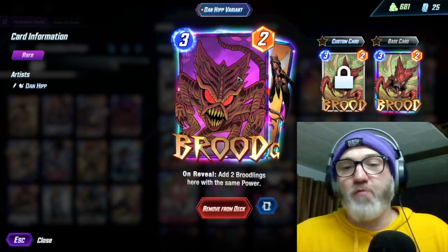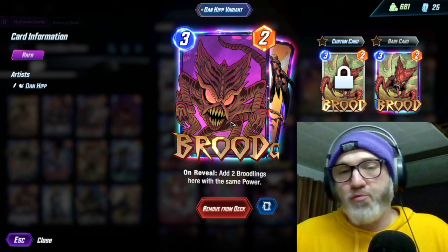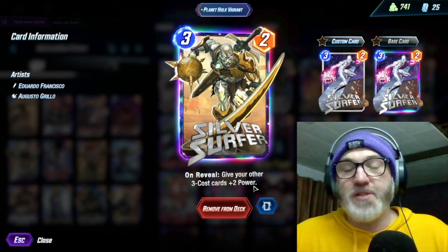Speaking of Broodlings, we're running Brood — on reveal, add two Broodlings here with the same power. There's a couple of lines you can take with this. You can do this early with Squirrels, or you can go Brood into Absorbing Man and that kind of shenanigans. We are running Silver Surfer — on reveal, give your other three cost cards plus two power. So really, you're just using this to buff up your Broodlings.